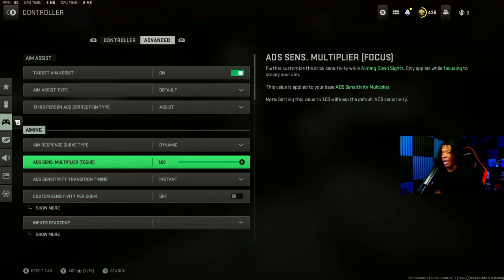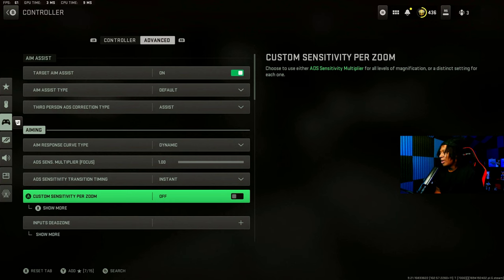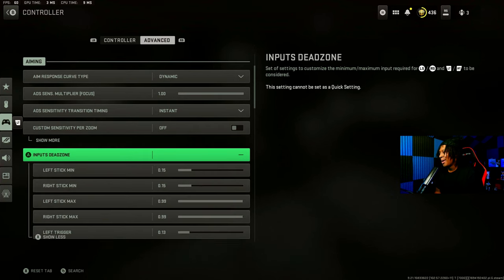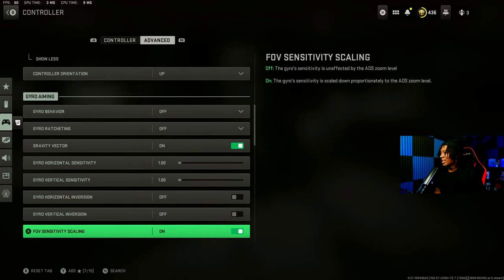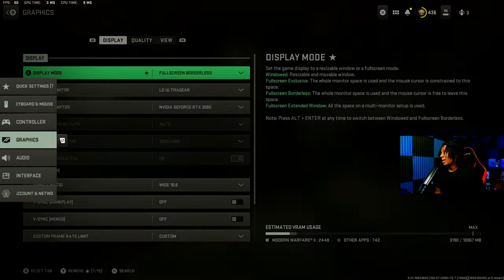Aim assist response curve type is dynamic. My dead zones — I think they're on default, but I think I upped them a little bit, so they're at 15. These are really all the settings you need to know, so copy down these settings.